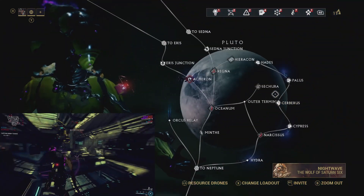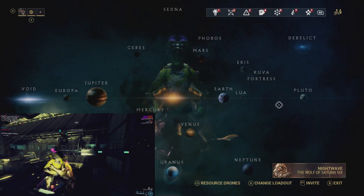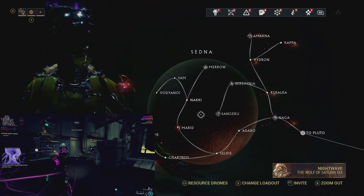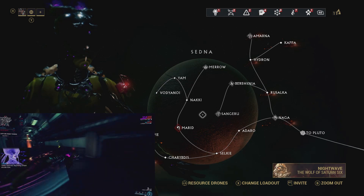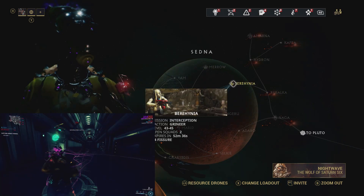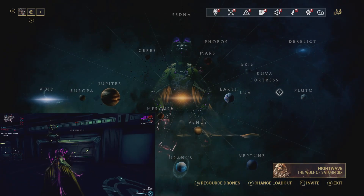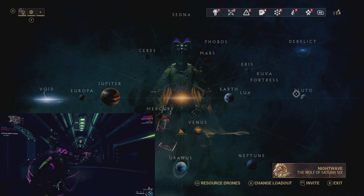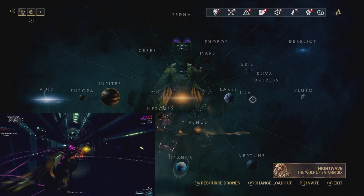There are three places you can go: Pluto, Severus, and these are all interception missions, so bring Warframes accordingly. Particularly if you're going to go for Pluto or Sedna, I would advise against it. We have Bere Hyena here as well, but if you're going to go for one of these, bring something like a Frost or Gara so you've got some defenses, because you're going to get shot a lot.